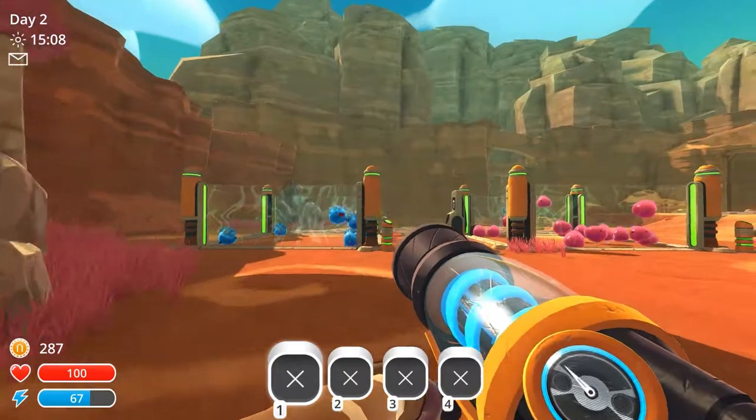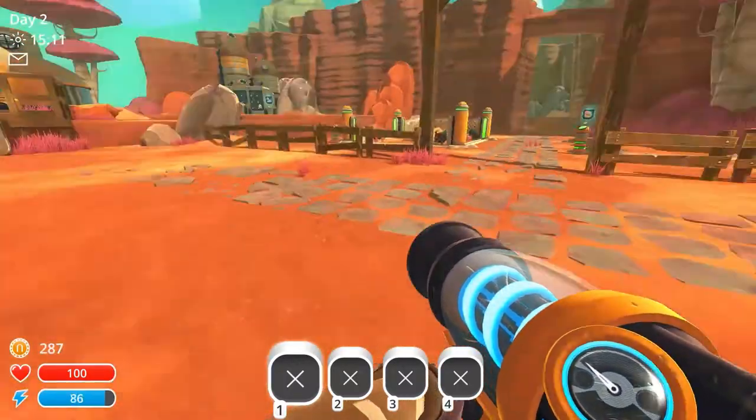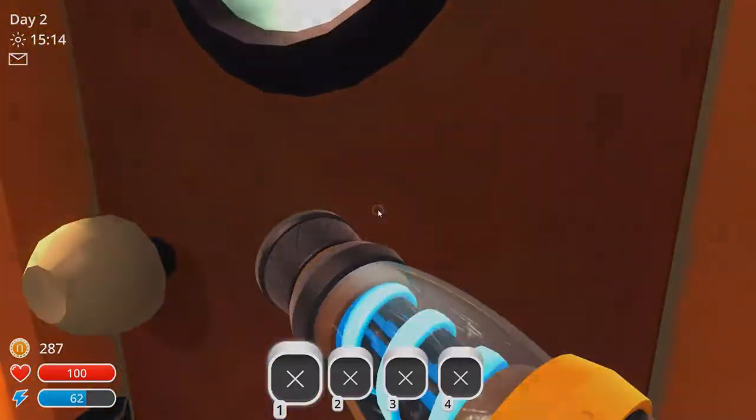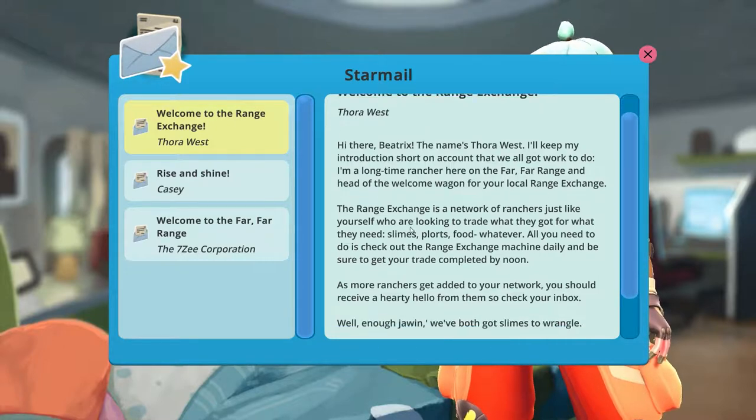Pogo fruit — what did I get in exchange though? Carrot plort, rock plort, tabby plort. Thora West — oh, I think that's who we got mail from. Let's read our mail. Star mail: Hi there Beatrix, name's Thora West. I'll keep my introduction short on account that we all got work to do. I'm a long time rancher here at the Far Far Range.